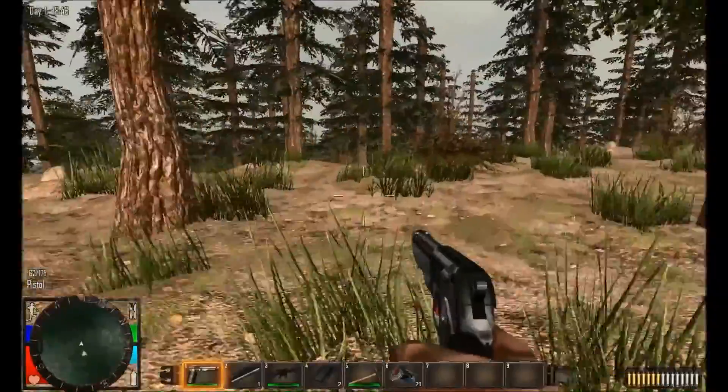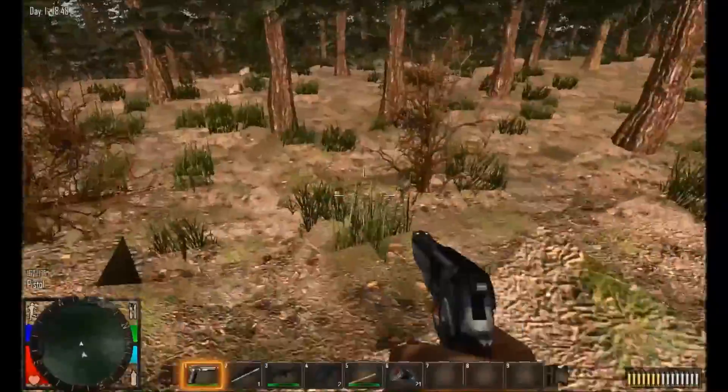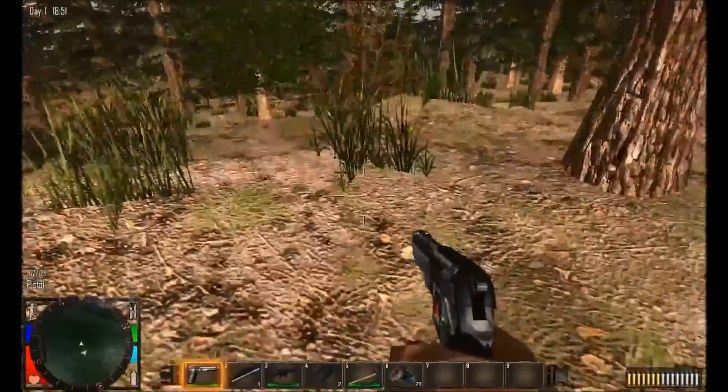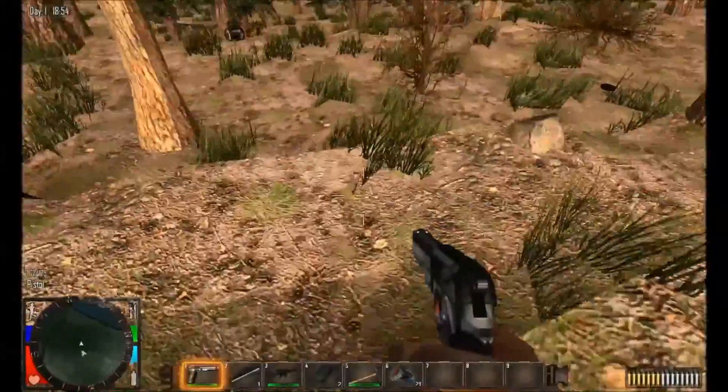We're almost there. Once we get there, we build a quick little makeshift shelter. We build a small platform and dig down, because zombies can't break through the material that's in the water — it's kind of a little bit of an exploit.